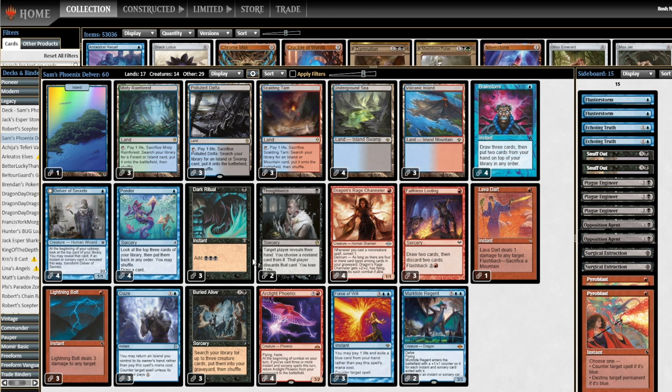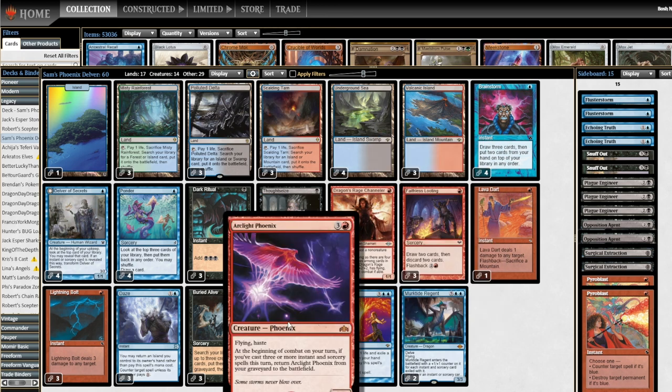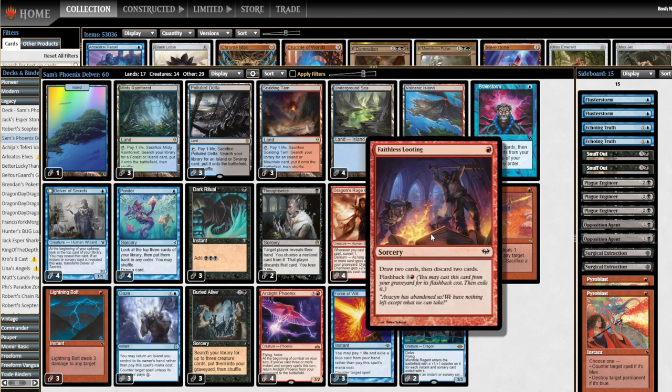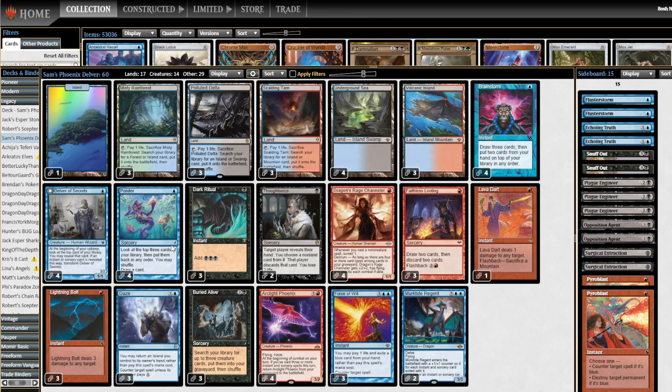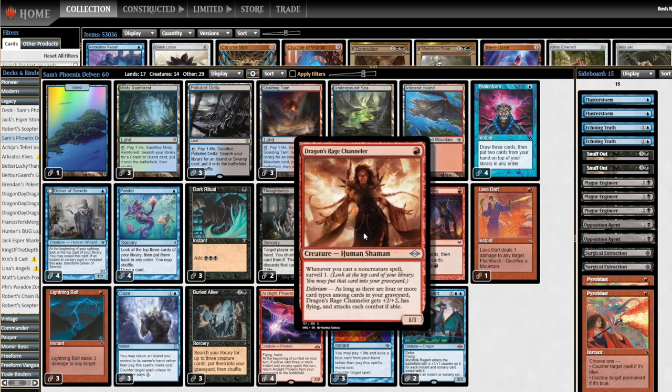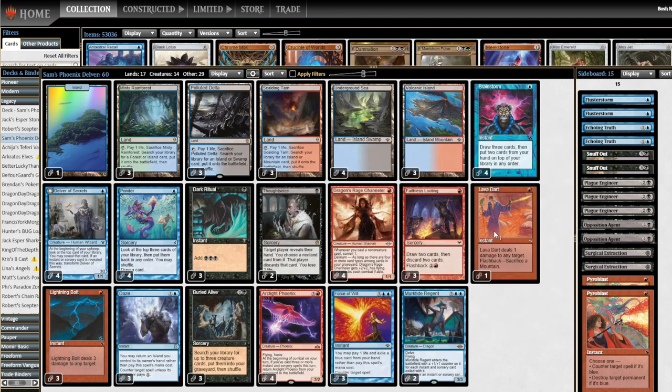I cut the Preordains and Inquisition of Kozilek as well - I think we can do better than that. Namely, with Faithless Looting. This card is the card that ended up getting banned in Modern because of how powerful it is with Arclight Phoenix. If a Phoenix ever ends up in your hand, that's a good place to put it into the graveyard for fun and profit. I also made room for Dragon's Rage Channeler, which is one of the best threats in Legacy right now. It's in the core of the non-Phoenix Delver deck. It's also a mill spell - every time you cast a spell, you get to Surveil one. Whip those Phoenixes straight into the graveyard.